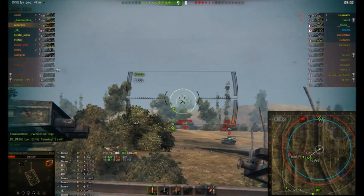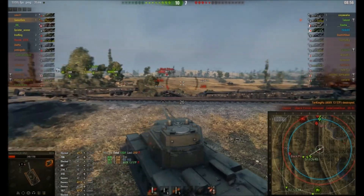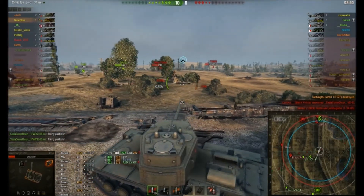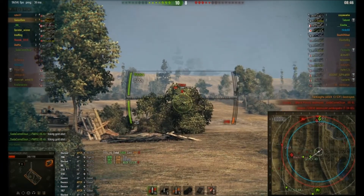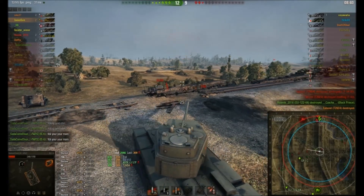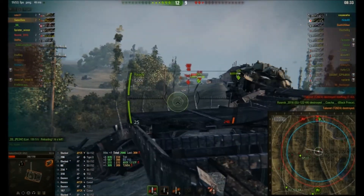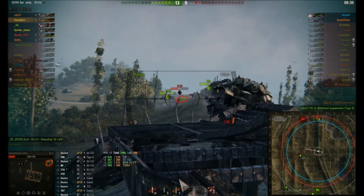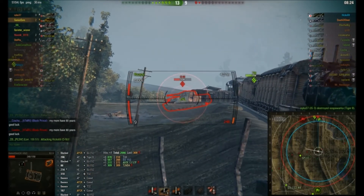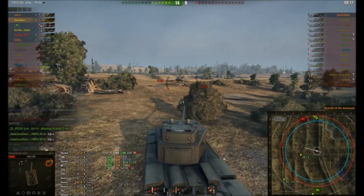I've come up here trying to use the railway line as protection from those heavies. There's Mr. Pinocchio — he didn't see me. Did you see that 100mm shell that went straight through his head? It's 10-8, could go either way still. There's a super Pershing over the far side — they just camped at the back the whole game. A platoon of super Pershings and they didn't help the middle, didn't help the flank — wonder why their team lost then.